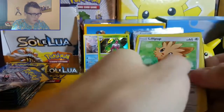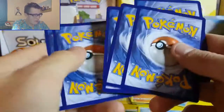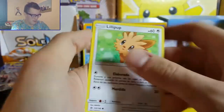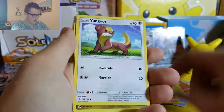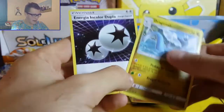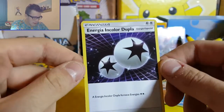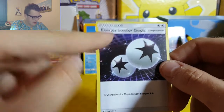So we've got two water Pokemon GXs so far, and a Poliwrath - it's a very watery themed booster box so far. Lillipup, Lillipup, Rowlet, Drowzee, Yungoos, Dragonair, and an Energia Incolor Dupla - double colourless energy. Awesome.